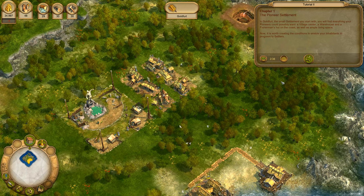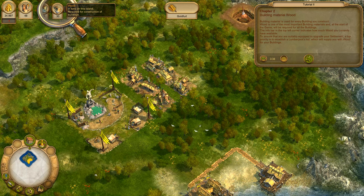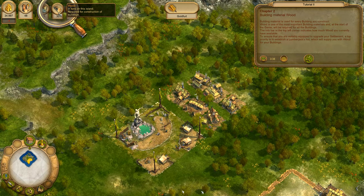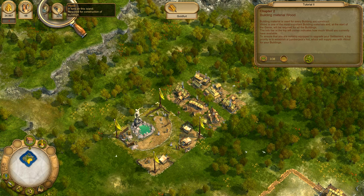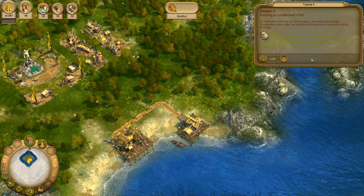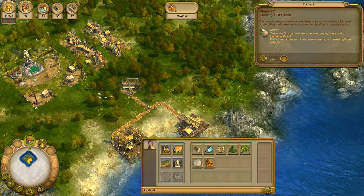Now it is worth creating the conditions to enable your inhabitants to progress to settlers. Building material is used for every building you construct. Wood is one of the most important building materials and at the start of the game will be required for all the buildings. The info bar in the top left corner indicates how much wood you currently have available. A top priority is to establish a lumberjack's hut, which will supply you with wood for your buildings. To make your entry into the game easier, we will provide suitable construction sites. Later, you are free to choose where to position all the buildings.